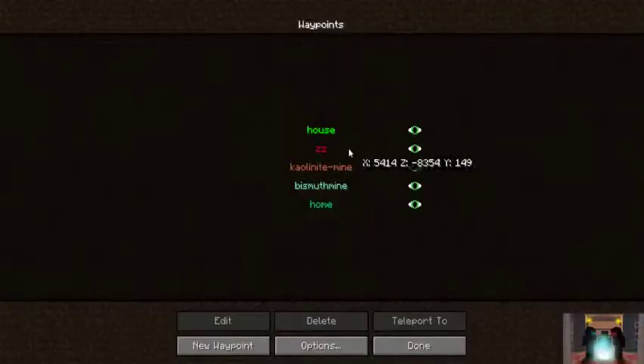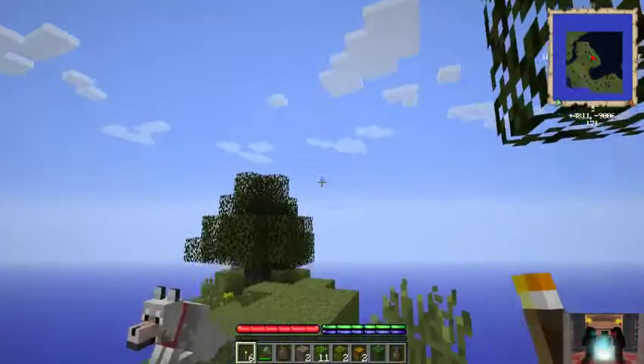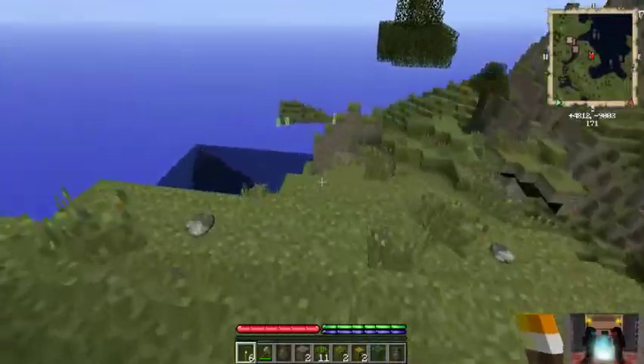Let's just get back to our home. Delete this. We're here, let's start building our house on this small top. I should plan this first.